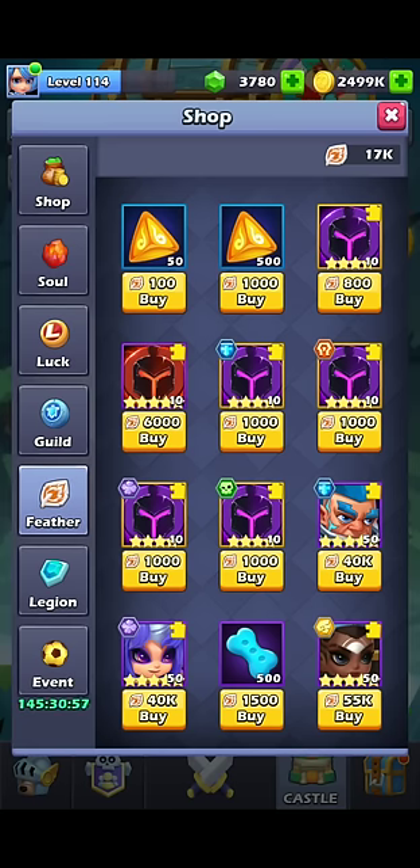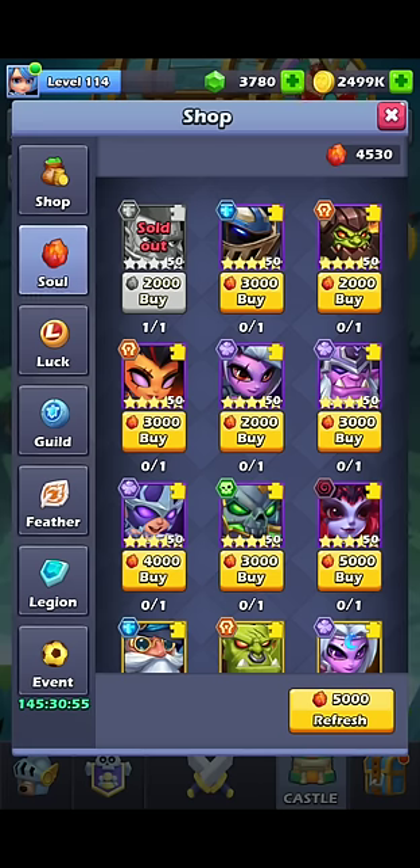Starting with souls. You should basically buy whoever you are looking at to further your team. Right now I'm saving for Freya because I need her, but you can see that I bought Tesla.